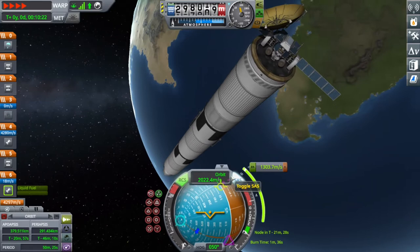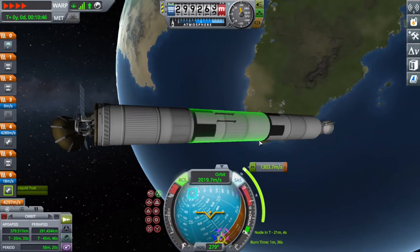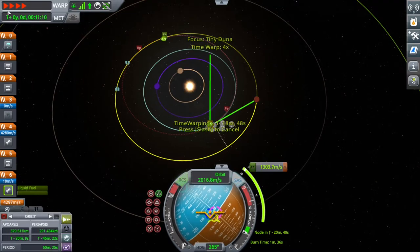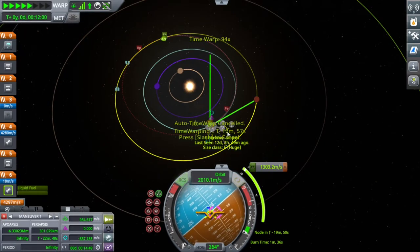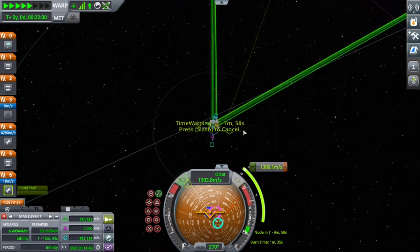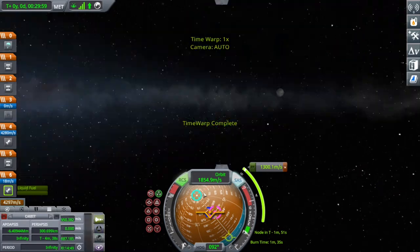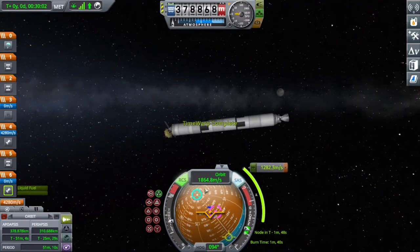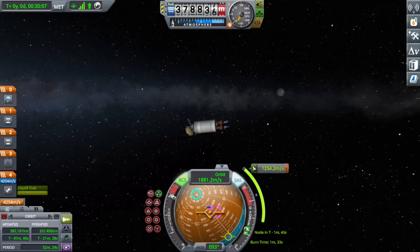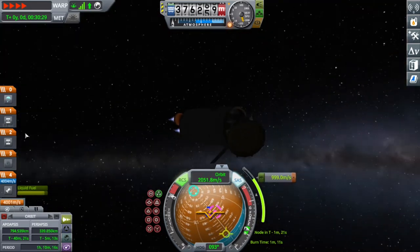The craft is really big and I have a small reaction wheel, so I had to use physical time warp to rotate the craft around. I'm leaving Kerbin's sphere of influence soon. I decoupled the mainsail stage and the poodle engine fires as we head to Duna. I do physical time warp because I'm very impatient with maneuver nodes.